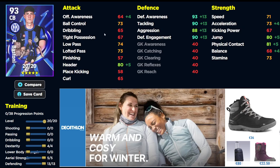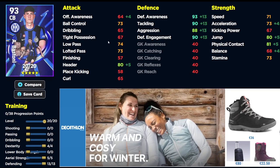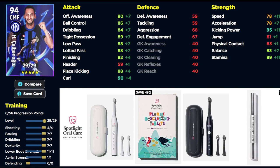We also have Bastoni, who is going to be your main center back. He's tall enough to carry that load and he's a really good player. The build is 13 into defending, 5 into aerial, and 4 into dexterity to get acceleration up to 75 with the boost.